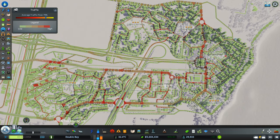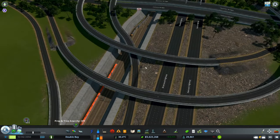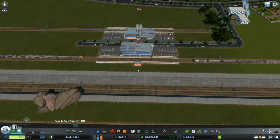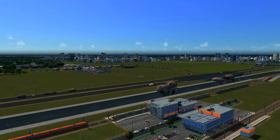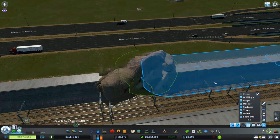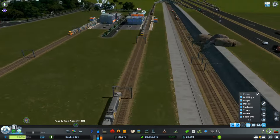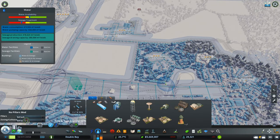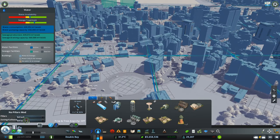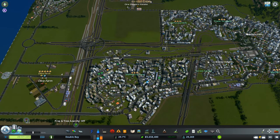The only public transport we have is an old bus loop that doesn't cover all the new zoning, and the train connecting both sides — that's it. There was another broken train, and as soon as we moved it, they all started moving again. Traffic is now fixed for both trains and cars. I also fixed some rocks that suddenly started floating. Adding a sewage system and a water tower, and we're done. Don't forget to like and subscribe — see you in the next one!